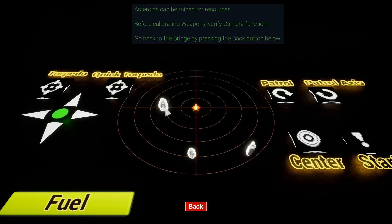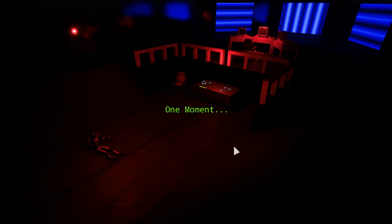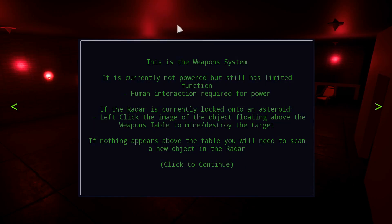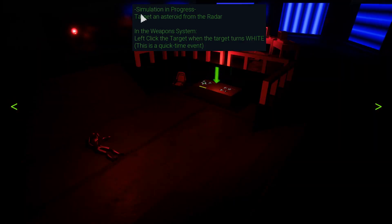Now it's telling you asteroids can be mined for resources, but we need to check the camera function first. As soon as you press back, the prompt comes up giving more narrative, then it unlocks these buttons for you. When you press one it goes to the next prompt. That's one of the only timed ones — I wanted time for them to see the room before putting this huge box in their way.